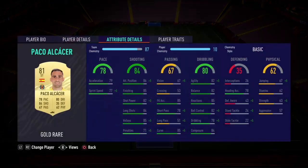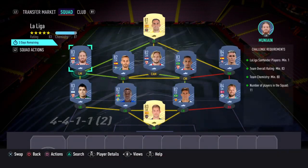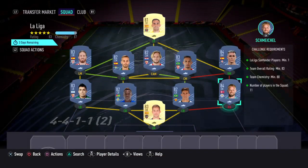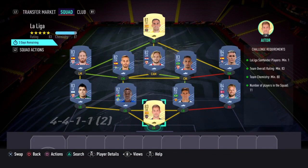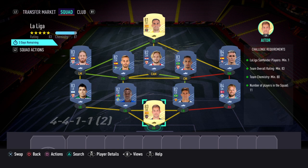For the La Liga SBC: striker Paco Alcacer, left mid Munaín, centre mid Canales, CAM Rakitic, CM Fernando, right mid Jose Cajon, right back Casper Schmeichel, centre-back Gabriel Paulista, centre-back De Gennie, left-back Acuna, and in goal Aitor. This one will cost anywhere between 37k and 40k to complete.